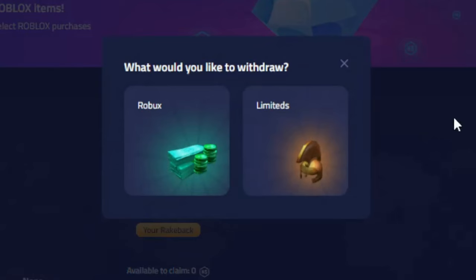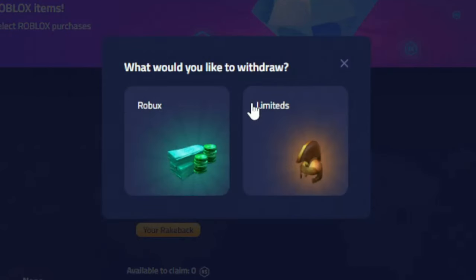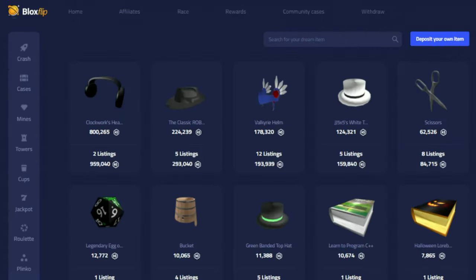Once you've finished and you want to withdraw, you can withdraw on either Roblox or Limited. If you want to withdraw in Roblox, it'll take about a week to arrive. However, if you want to withdraw in Limited, then you will need Roblox Premium, but it will be instant.